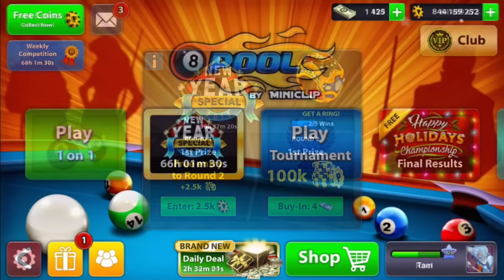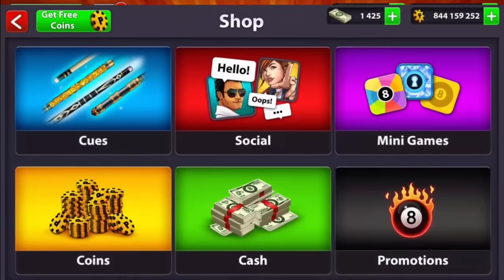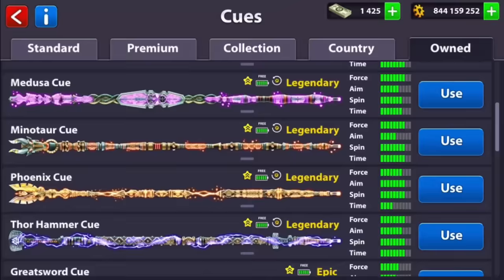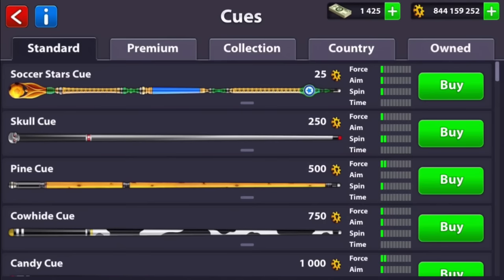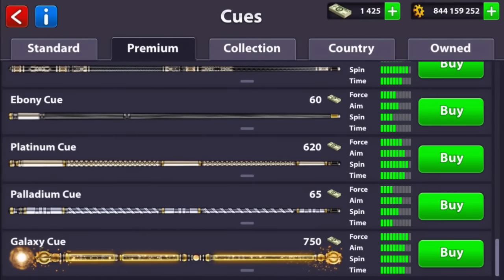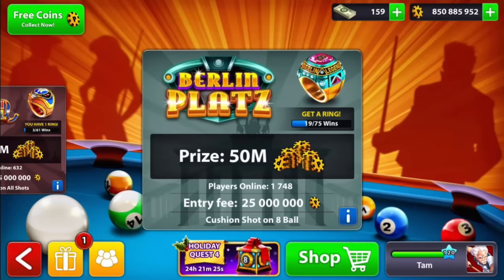Now I want to show you my TAM account. We got the Mumbai ring in my previous video, but right now I don't have the Galaxy Cube. I have a lot of legendary cues but not the Galaxy Cue and I feel bad about it. I want my viewers and subscribers to see everything, so I'm going to choose the Galaxy Cue and buy it — 750 cash. By the way, in the new year clip they offered me a limited offer: $19.99 for 1200 cash, so I went for it.